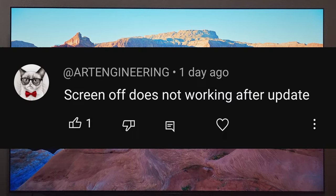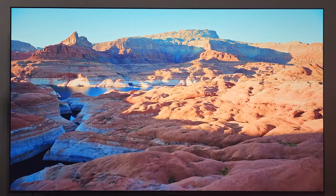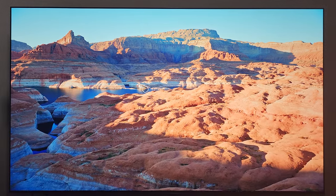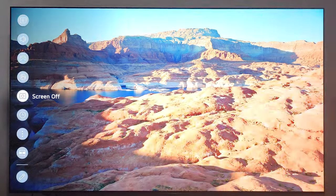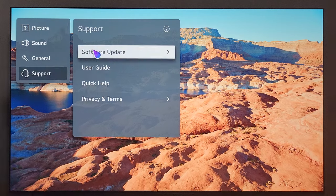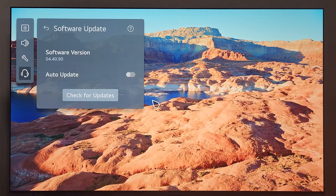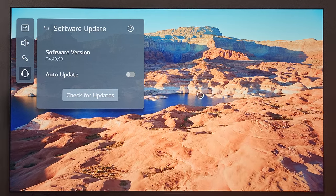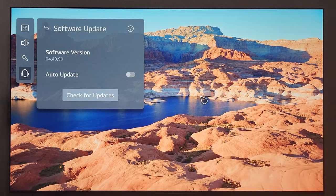Next comment is from Art Engineering — appreciate the comment and appreciate you watching the video. Your comment says: screen off does not work after the update. So let's go ahead and test this out. I'm on the Apple TV 4K input now. I'm going to hit the settings button and my screen off is right here. Let's test it — and my screen did turn off. I'll get it turned back on. As you can see, even though I'm on the latest firmware version, 04.40.90, the screen off function on my LG C2 still works as it did before. I'm sorry to hear that yours doesn't appear to be working, Art. Hopefully there will be another patch coming soon to fix that. It does seem to be an intermittent problem, because my screen off function is working just as it did from the day I bought the TV.